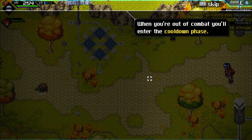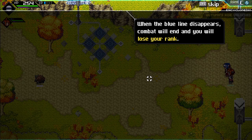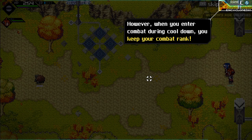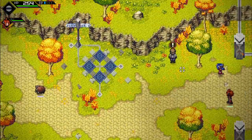Once out of combat you'll enter the cooldown phase, the blue line disappears, and your combat rank will end — you'll lose your rank. However, when you enter combat during cooldown, you will keep your combat rank.